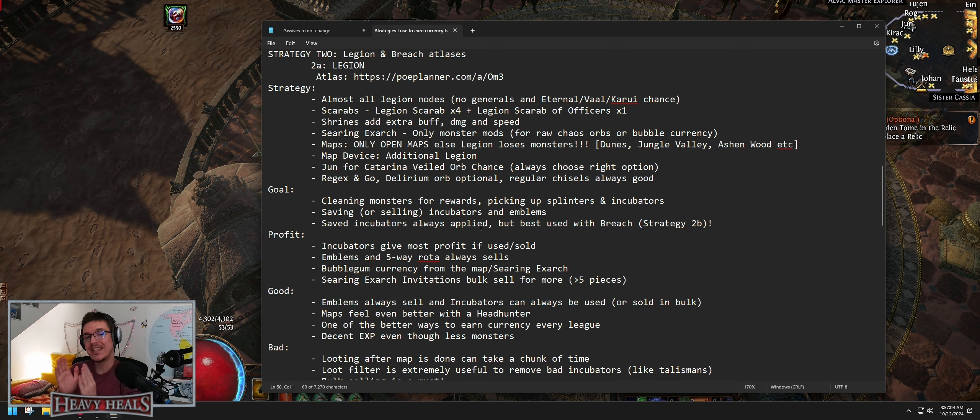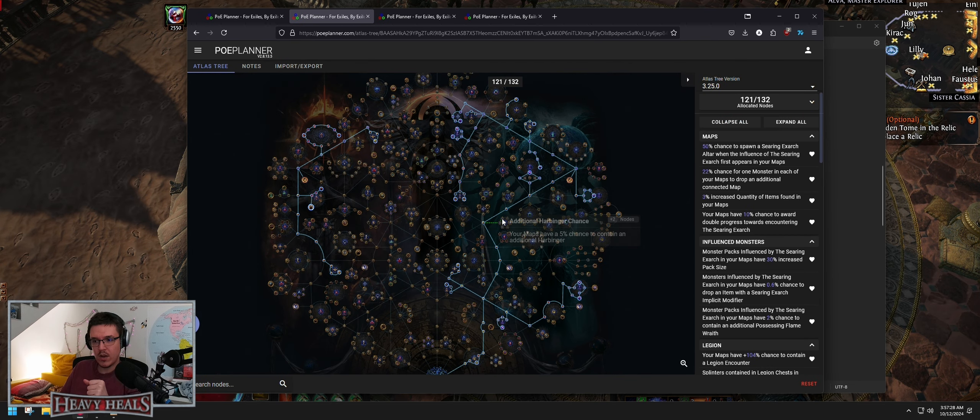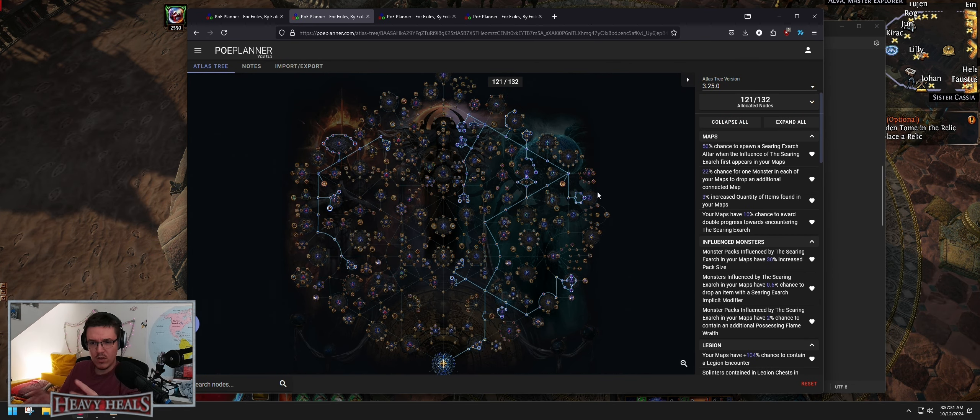Strategy number two is going to be broken down into two A and two B. This strategy can be done by two people — one running A, one running B — or by one individual. However, you do need pretty good AoE to do the B part. This strategy is legion and breach. First, you make an atlas for legion and an atlas for breach. The atlases are basically different only in the legion and breach nodes.